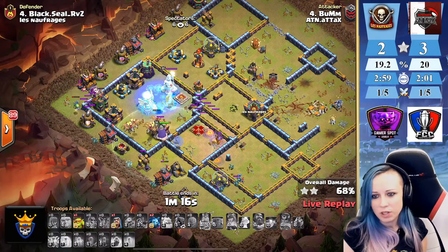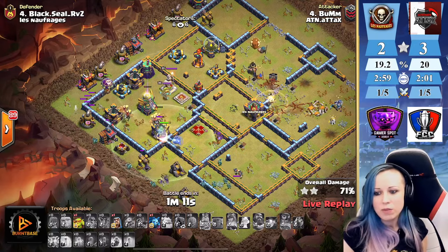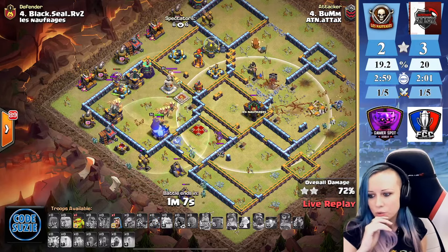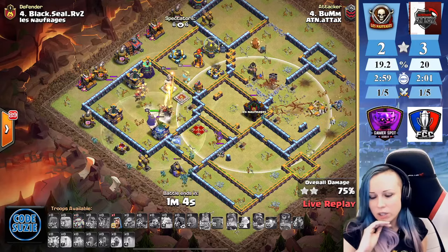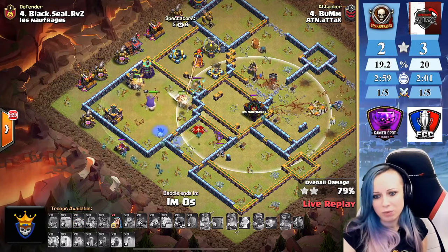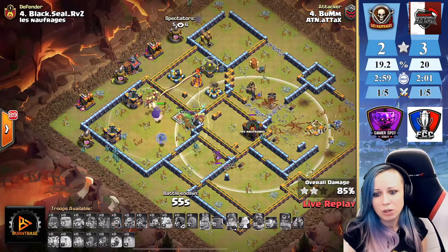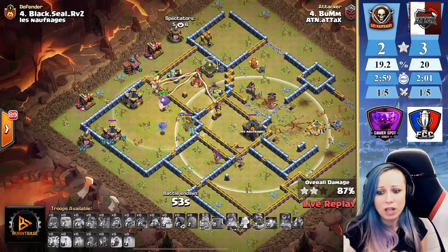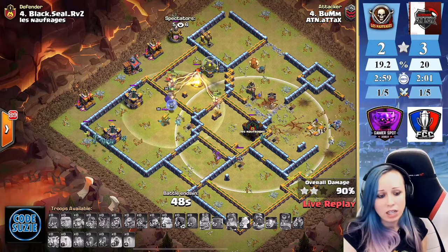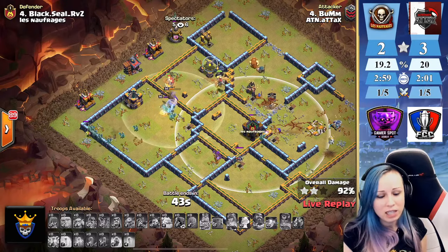Freezing the eagle — still have one more freeze spell. That was the last freeze spell actually. There are not many defenses left. That sweeper is kind of annoying — sending some minions to start cleaning the clan castle. The sweeper gonna push the dragons a little bit away, but what we have left is just X-bow, multi, and the cannon. Most of his dragons are still full health — he's gonna be good.